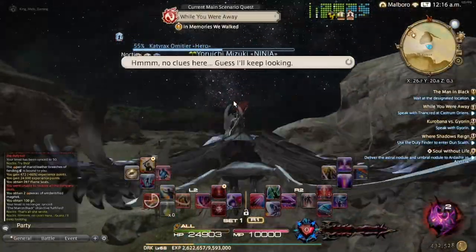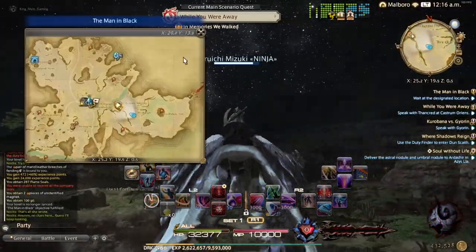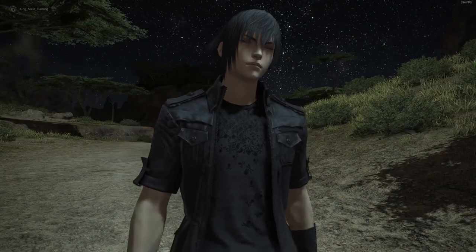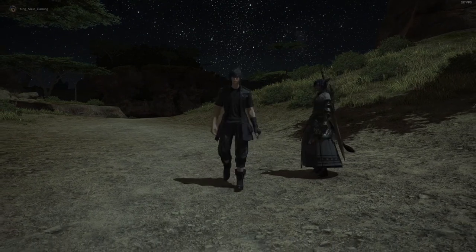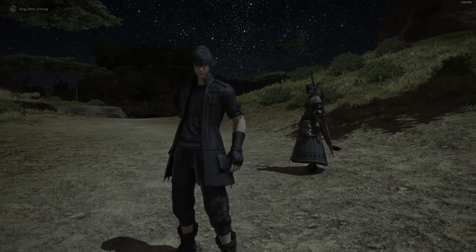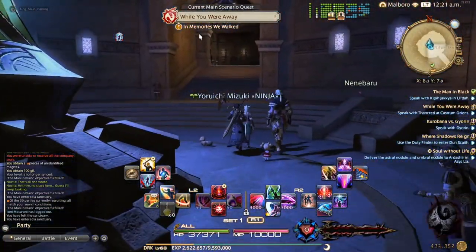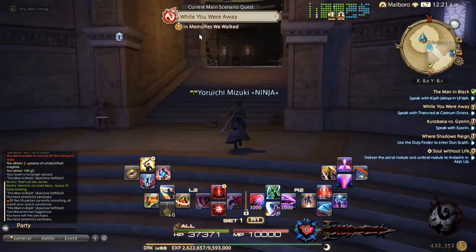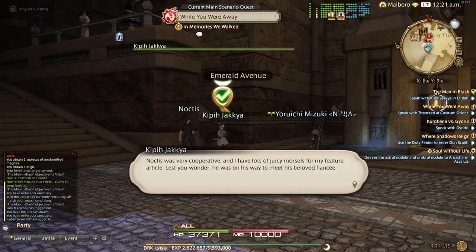After the battle, the game will have you meet up with Noctis again at the following location right here. This will trigger another cutscene which will get you into the second mission, back in Ul'dah. Head back to Ul'dah and there you will meet up with Noctis and Keepa at the location where you got the original first mission, over by the steps.